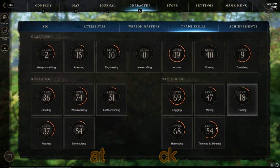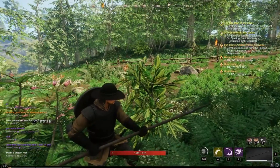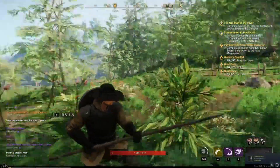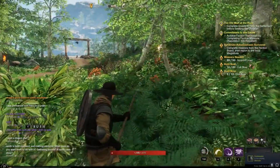Or mining, or harvesting, and they'll say that it can be tracked at a certain level. So with some of these plants, they're common, so when you look at them for tracking, it'll show up at that compass at the very top of the screen, where it shows some boars, it shows some bunnies over there, and it shows two plants in front of me.